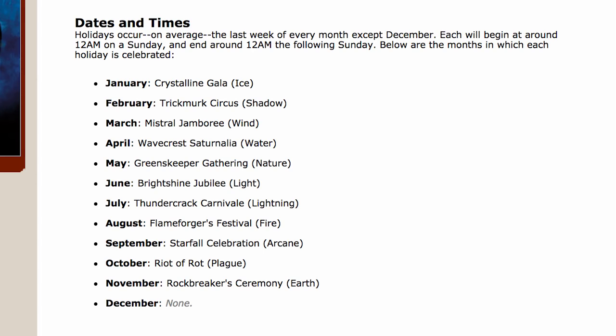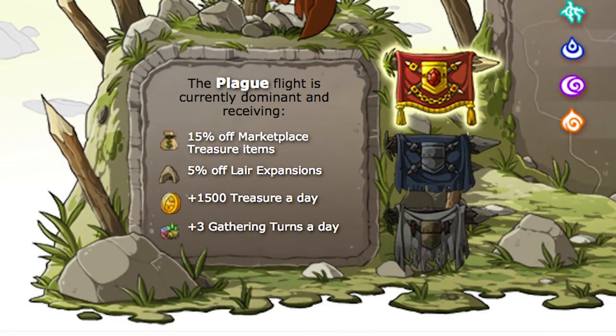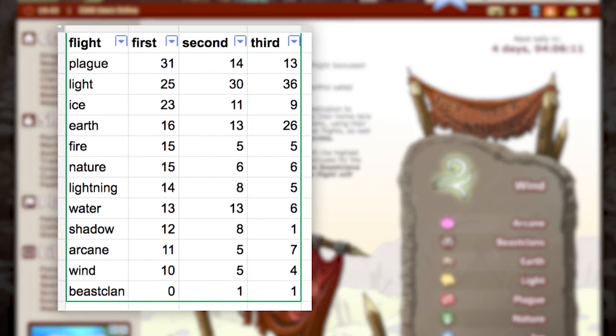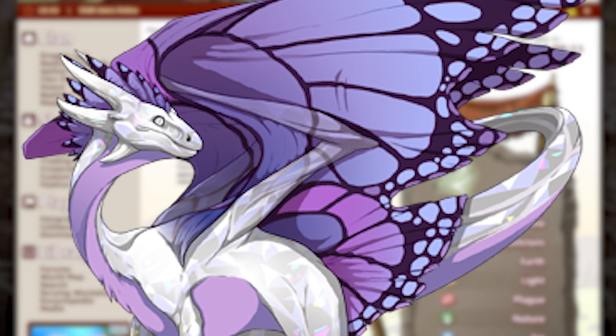For each flight's holiday, they usually win the dominance battle for that week. Dominance is an inter-site competition between all flights every week to see who can exalt the most dragons. If you really care about dominance, it has some pretty amazing perks: plus 1,500 treasure a day, plus three gathering turns a day, 5% off lair expansions — which is a huge win — and 15% off marketplace treasure items. The top three flights most likely to win dominance are plague, light, and ice. I did not know that when I picked ice!